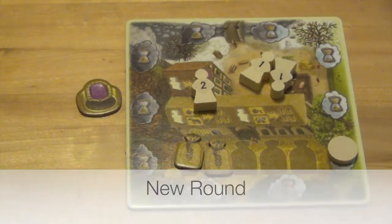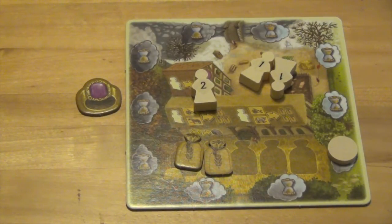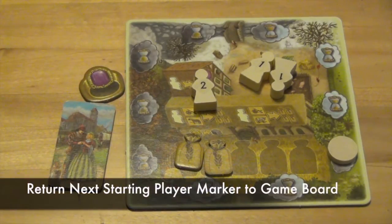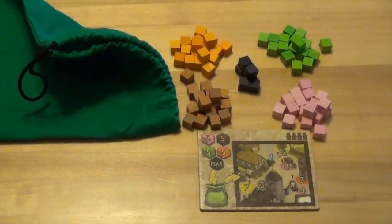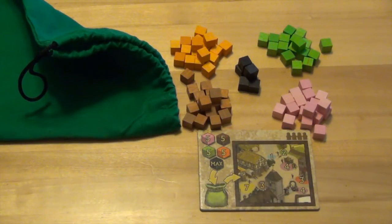If any player gained the next starting player marker, they are now the new starting player for the next round and will gain the starting player marker from whoever currently holds it. They return the next starting player marker to its matching location on the game board. If no player took the next starting player marker, the current player holding the starting marker remains the starting player. A new round begins by filling the green bag with cubes based on the setup card and then seeding the action spaces once again.